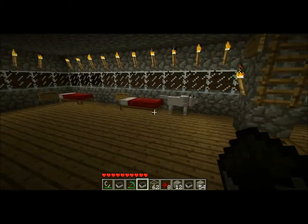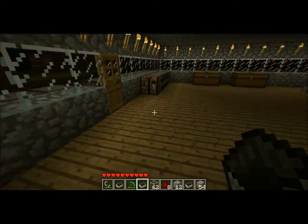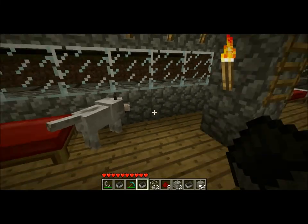This is the ground floor where we have all of our beds. That's his bed, this is mine, this is somebody who I just got into Minecraft's bed, and there's Eric's bed. And here's a bunch of our wolves. This is my wolf — I still haven't named him yet. Why'd you just leap through the ceiling? That's pretty weird.